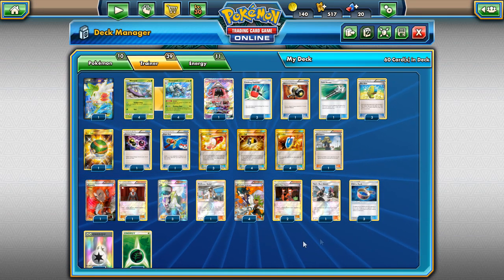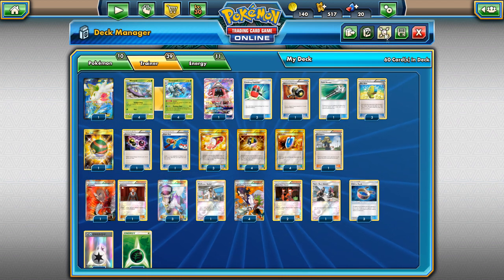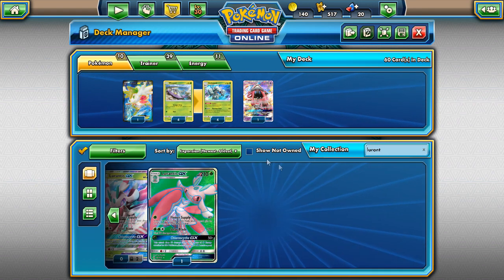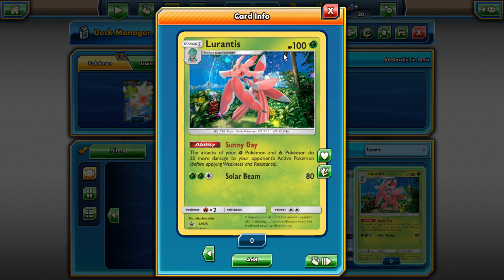I built this Golisopod deck based more off a hammers disruption deck with Flare Grunt, Skull Grunt, Delinquent, and Crushing Hammer. I think that was the best way to build a Golisopod deck. I was looking into Lurantis, which is kind of new right now — you can't get it on PTCGO through the shop easily, you'd have to buy a blister in real life, and people are asking way too much.